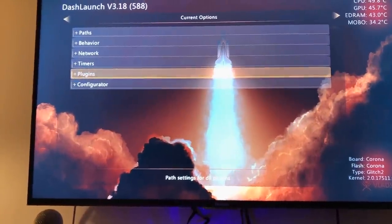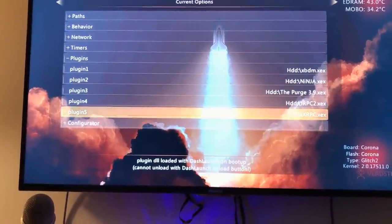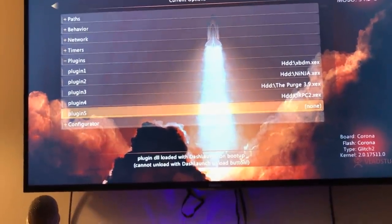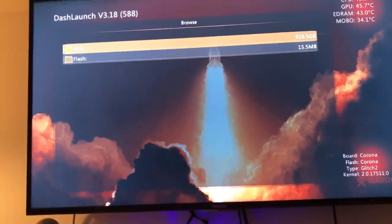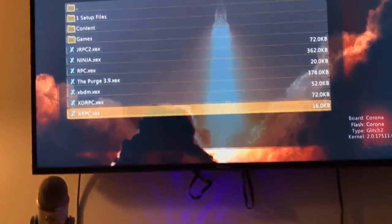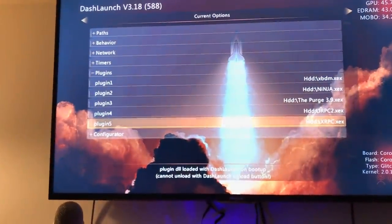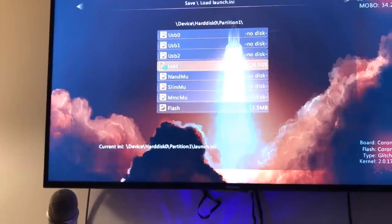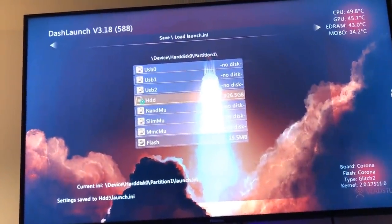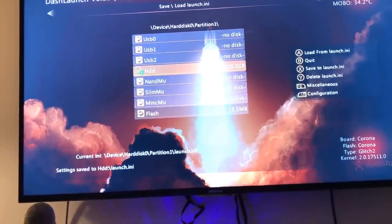If we click A, it'll minimize it out. If you do want to set a plugin — say we want to clear xrpc out — you click Y on it and that will clear it out. Then just click A and then hard drive, and then you can select a different one. Whenever you guys mess with something in Dash Launch, you need to click RB and then go down to HDD and then click X on it. And that will save it to launch.ini. If you click A and then X, it's gonna mess it all up. So just make sure you just click X only on that.